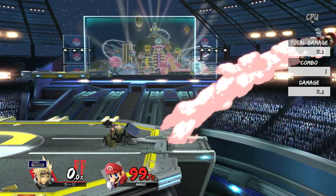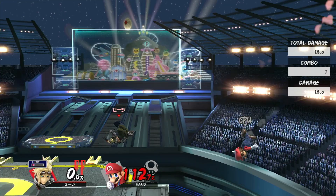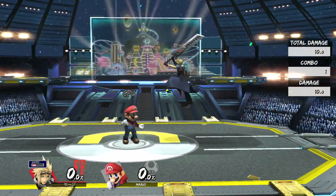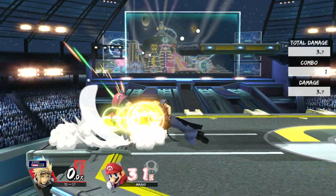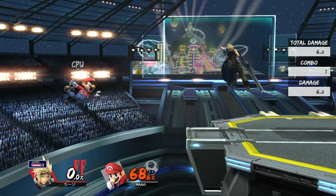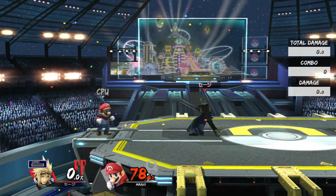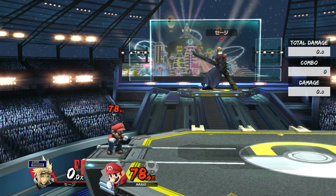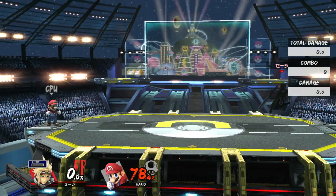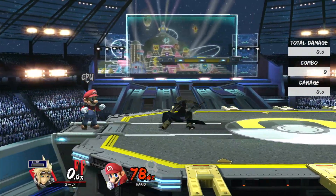Moving on to his aerials. Fair is also just a really safe poking tool so you can use it pretty defensively. It even has the added benefit of spiking, which means it can combo into Side B in the first place. It's a really good aerial, though it's not your safest aerial — back air is still safer. But it's still a pretty elite move. And speaking of back air, we have to talk about this move — it is huge and it is safe.